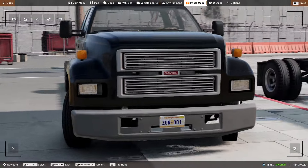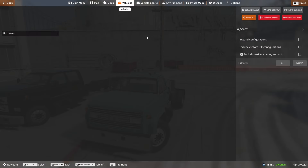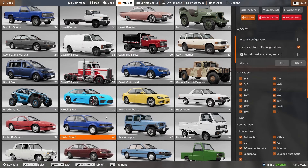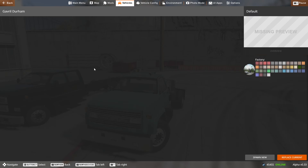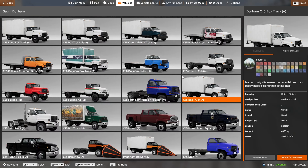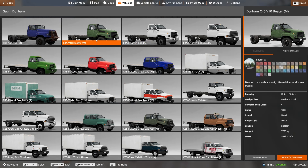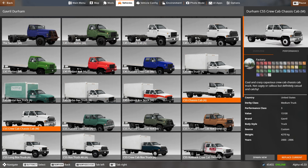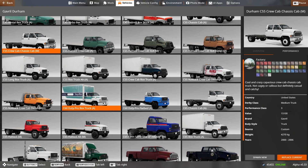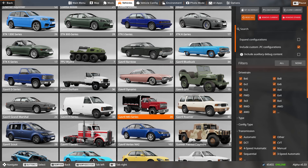Absolutely stunning models. One thing to keep in mind is that I'm a huge fan of the mod that we all know, which is the Durham. The Gavril Durham is sort of what this new vehicle was based on, funny enough. And while this Durham has so many different configurations, it's absolutely incredible — it has kind of two generations: the 1990s or 80s version, and then the modern 2000s version. The new vehicle, the MD series, is pretty similar.